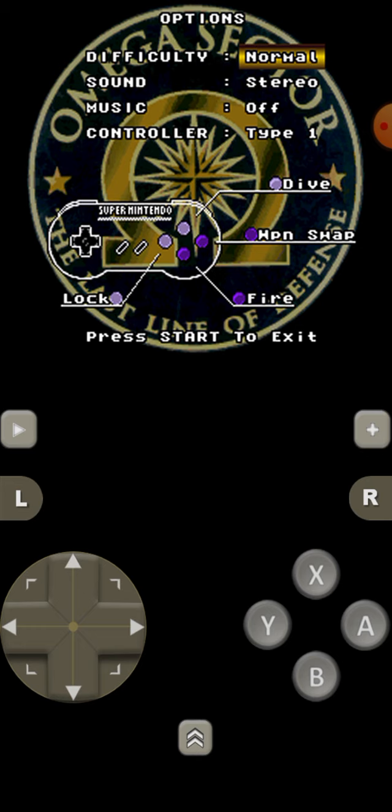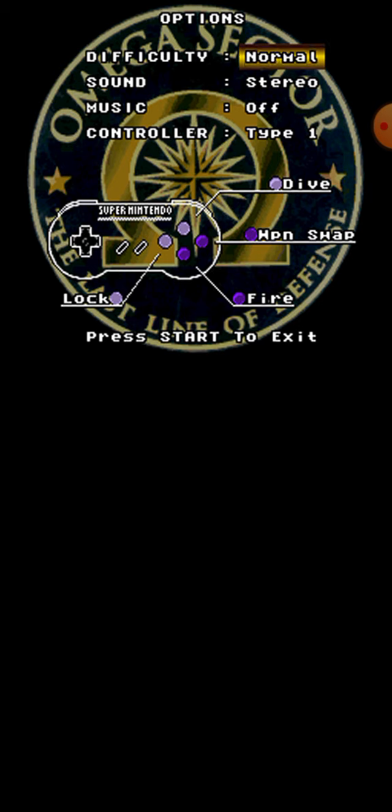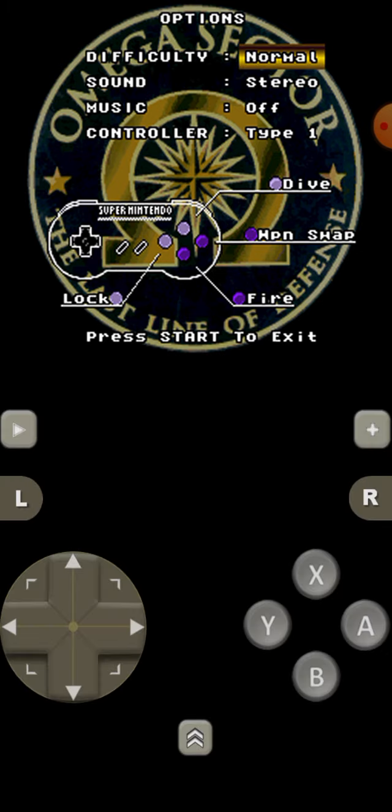So what we're going to do now, since we actually know the controls — they don't usually tell you through options, you have to go through some kind of other menu to find it. But anyway, I think it's actually under options. I'm going to push start to exit, and now we're going to push new game.